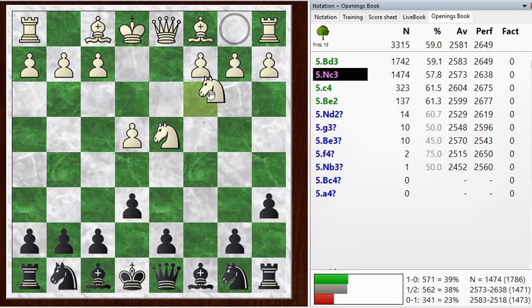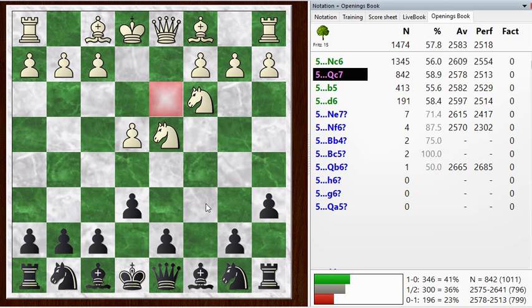Bishop D3 is the top choice, and it's an interesting move. Because I haven't developed, it's a way of taking advantage of the fact that I haven't developed Knight C6, so there's no pressure on his pawn. You can bring that Bishop out without worrying about undefending the Knight on D4. The Kan Sicilian continues with Queen C7, although there is a line with B5. I haven't tried playing that, but that also seems like an interesting line. But I'm going with Queen C7 here.